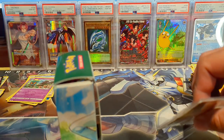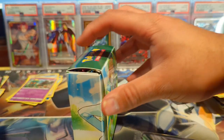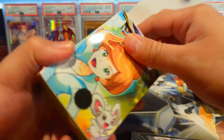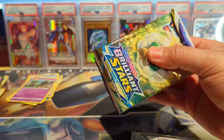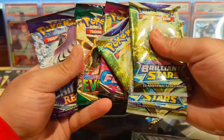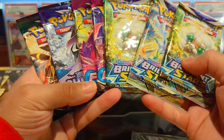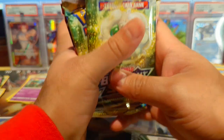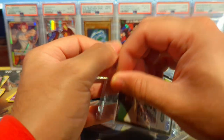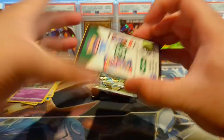Oh wait — where's the promo card? I guess it might be in here — yep! We have our packs: Brilliant Stars, Brilliant Stars, Brilliant Stars, Fusion Strike, Evolving Skies, and Chilling Reign. This is a stacked line-up — I am digging it! I thought we might have had a chance at the Evolving Skies so that's dope.